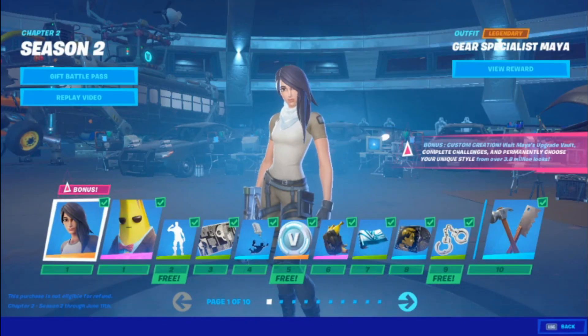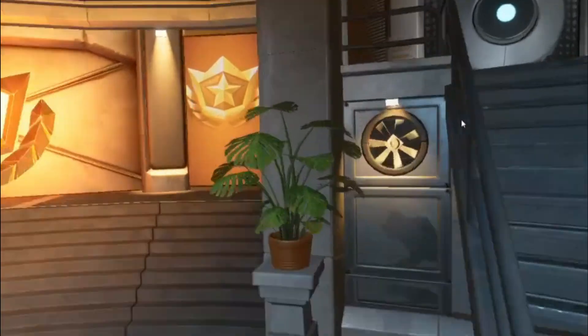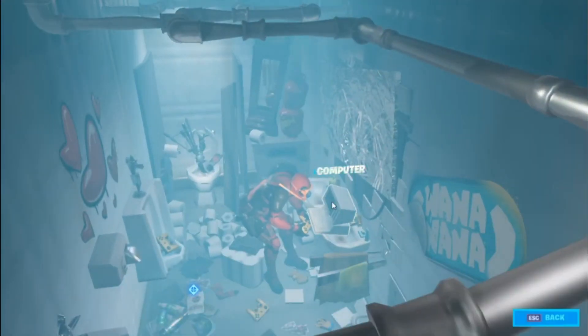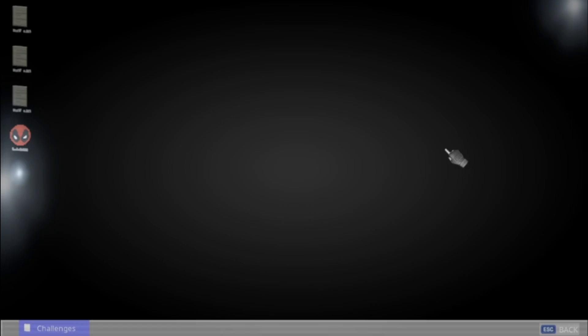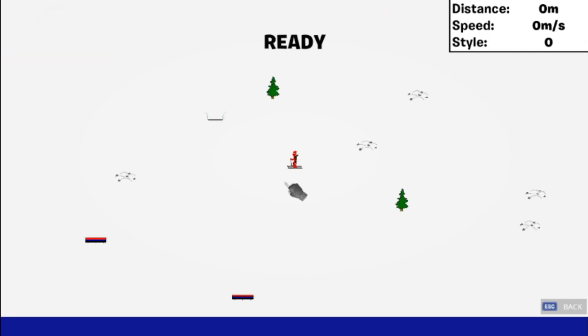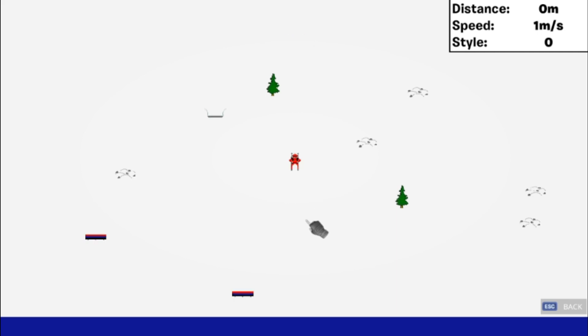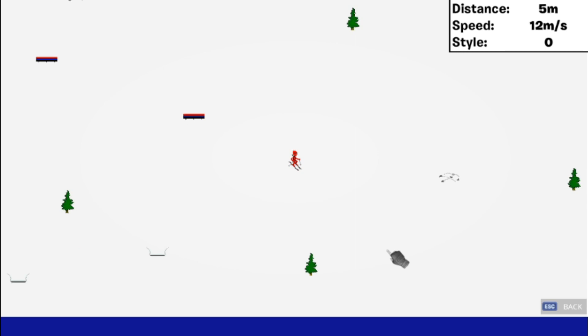After that, back out and go into the Apple's room, then go into his computer. Minimize that thing and click on the game. Now what you need to do is get the distance to 500 and don't die — if you die you have to restart the glitch.